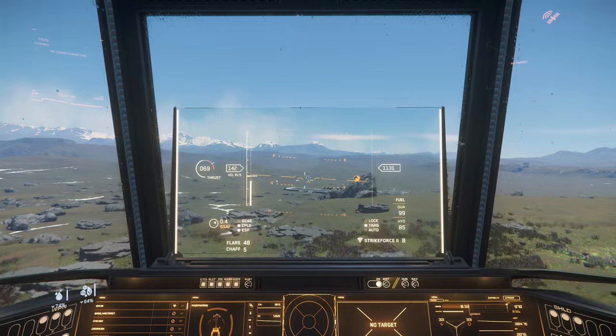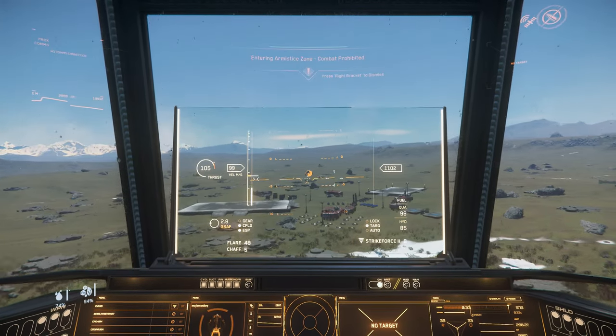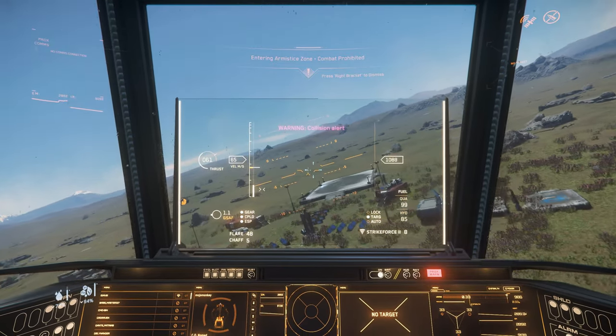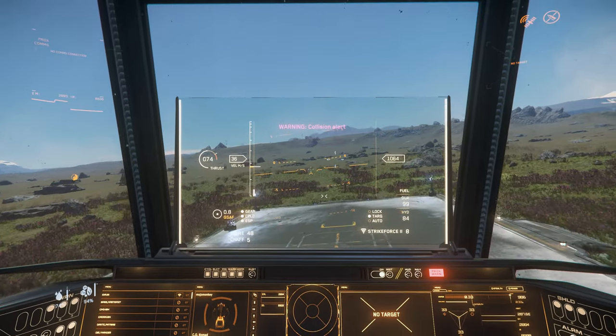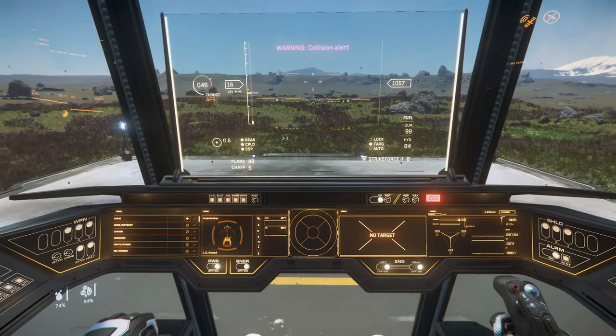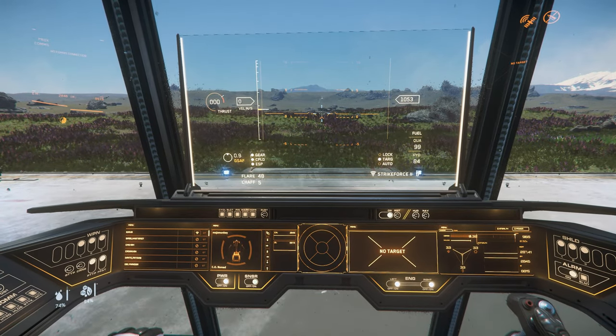Time to talk about Quantum Drive? It's slow — replace the stock drive. That said, the range is incredibly reasonable, with the Nomad able to cross the entire Stanton system without stopping to refuel. And this is a starter ship, so not all that bad.